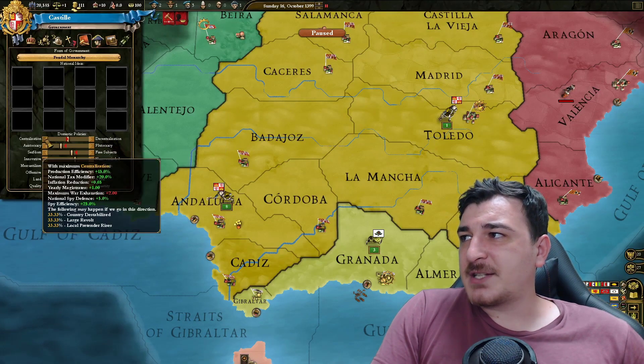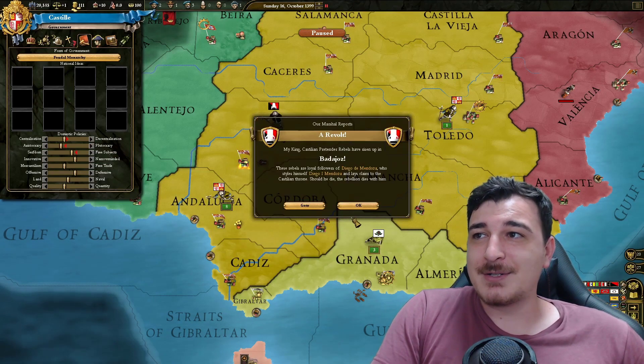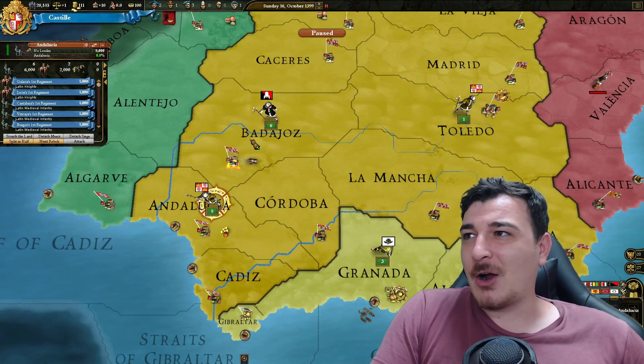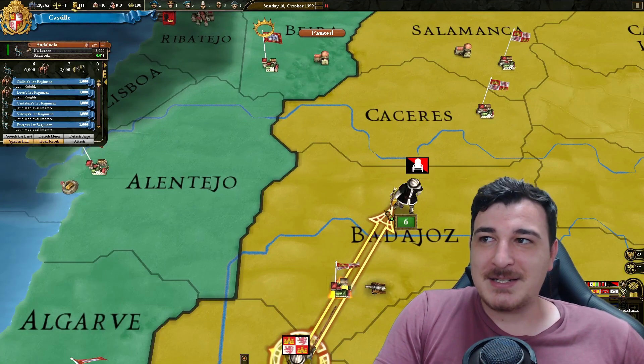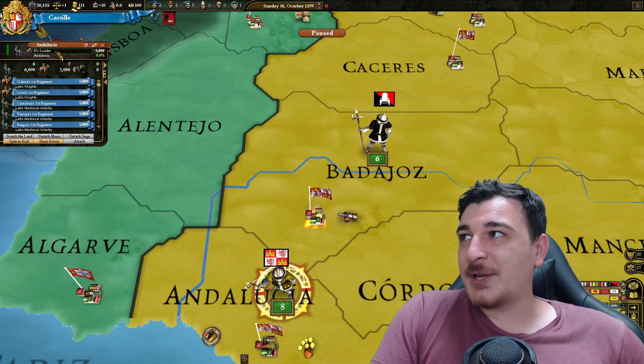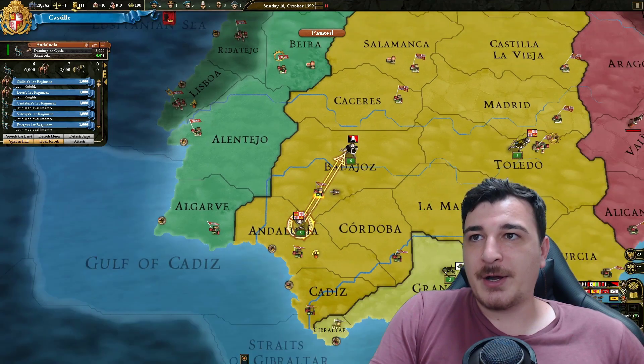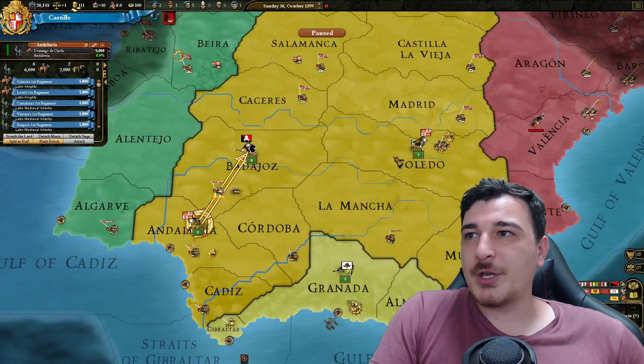Let's do a little bit of playing. Let's go with centralization first off. We got rebels in Badajoz — it's gonna be a lot harder to kill the rebels. It's not as easy to stack wipe in EU3 as it is in EU4. Let's get a leader first — we need to make sure we're not moving so that we can assign the leader, otherwise we cannot assign them.